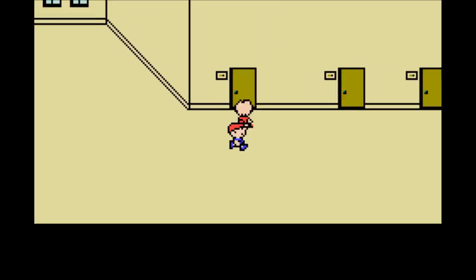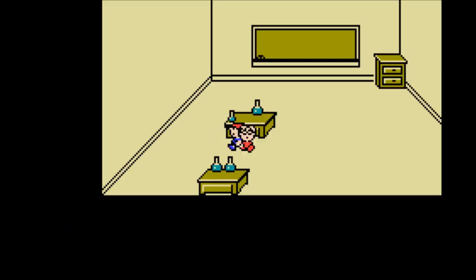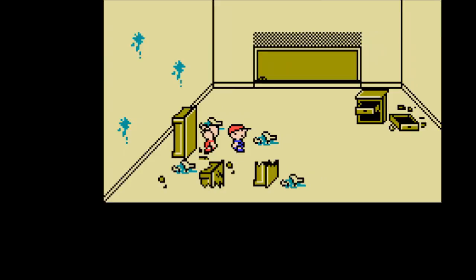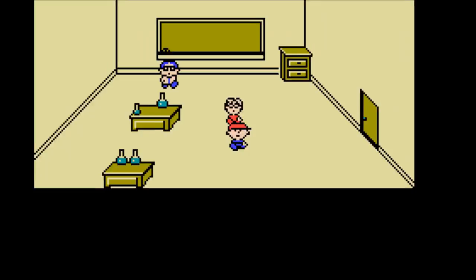Look at this room — look at it very closely. He completely demolished this room. Everything is just completely destroyed. But apparently there's no problem here. The chalkboard fell off the wall and everything — it's kind of ridiculous. However, if you go back inside, it's completely fine, and there's a teacher in here now.